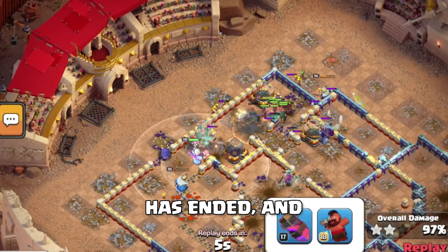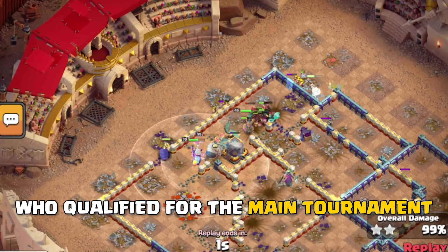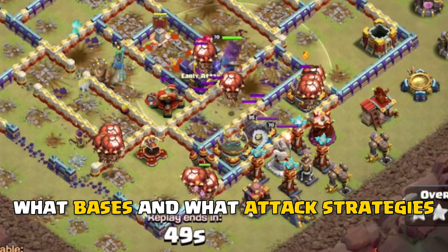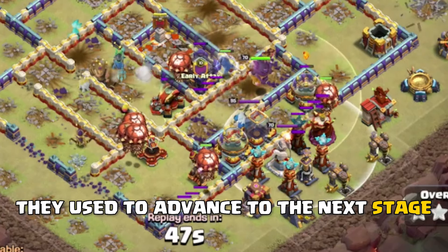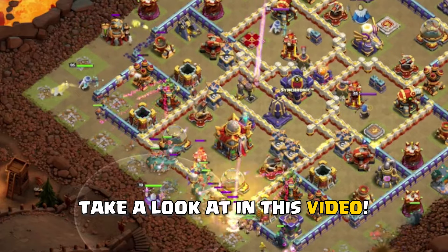The World's warm-up group stage has ended and Early Attacks is one of the teams who qualified for the main tournament. What bases and what attack strategies they use to advance to the next stage, that's exactly what we're going to take a look at in this video.